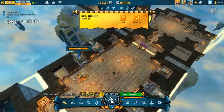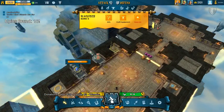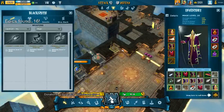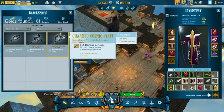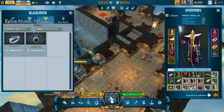Upgrading different structures gives you access to a higher tier gear. For instance, the blacksmith - you can buy gear for your heroes here, and it's quite good gear actually. You can buy armor, weapons, jewelry, and you can sell stuff here.